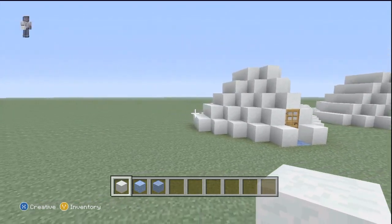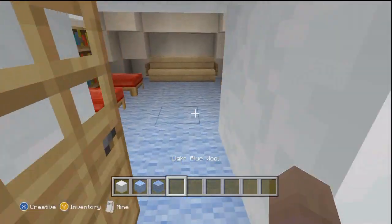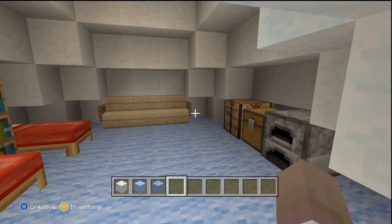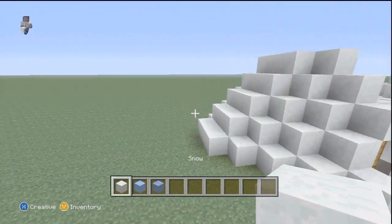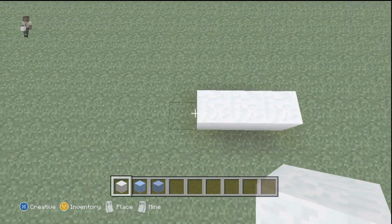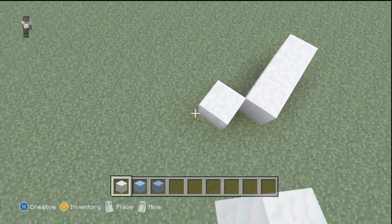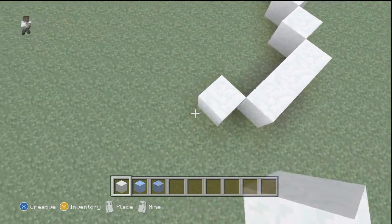So episode 1, as you can see, is igloos. This is an igloo. This is basically the style I like if you're going to actually live in it. So basically what you want to do is go three blocks down, then go diagonal three, and then you do three more blocks. It's pretty simple.